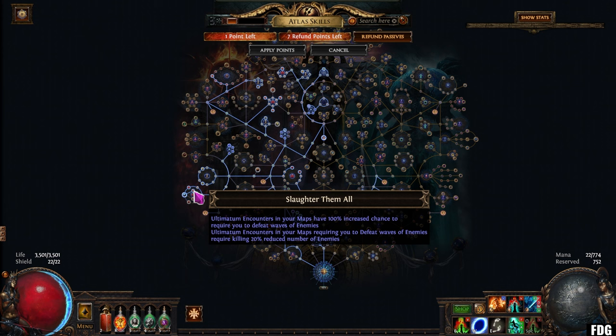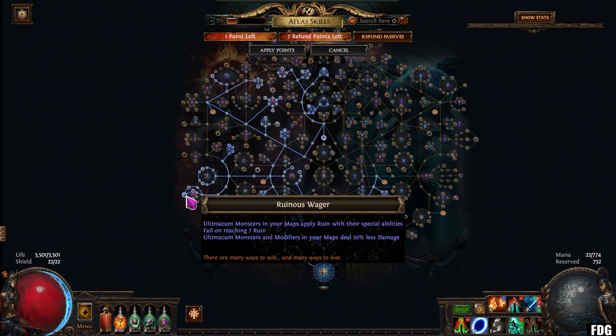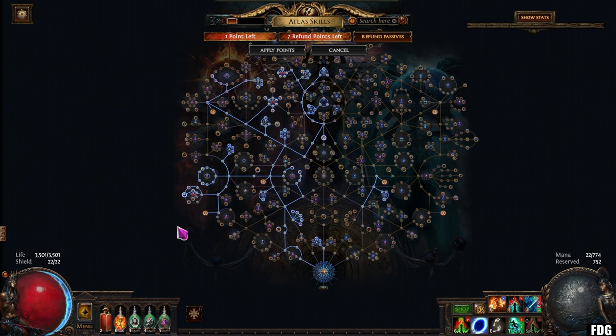More importantly, taking those nodes gives you 100% increased chance to get 'defeat waves of enemies' encounters. They lead to a keystone that I am taking because I've got quite a lot of evasion in my build. What it says is: ultimatum monsters in your map apply Ruin with their special abilities. Ruin is just a debuff — you'll see it in the corner of the screen as a number, and if you get to 7, you automatically fail. The reason I take this keystone is it also makes modifiers and monsters do 50% less damage, which is insane. If you don't take this, I think even a decent character can get killed with the wrong modifiers or wrong rare monsters. I would recommend always taking this.